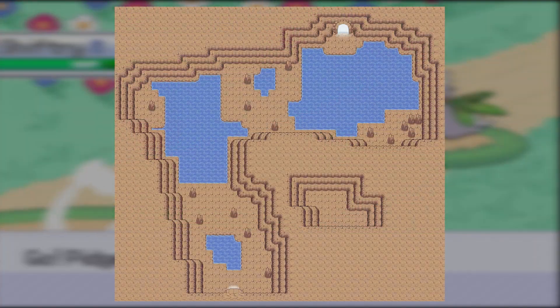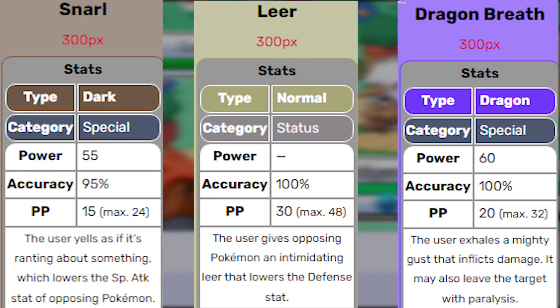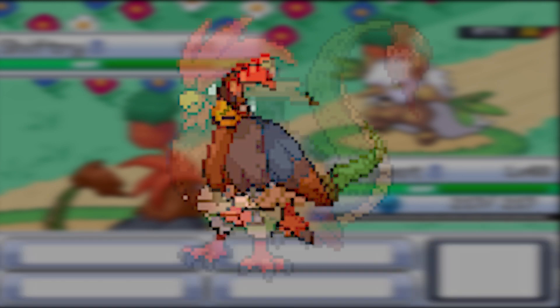Delta Pidgey is found in Samsara Cave. It's level 12 and comes with Snarl, Dragon Breath, and Leer. You should be able to evolve it into Delta Pidgeot soon.